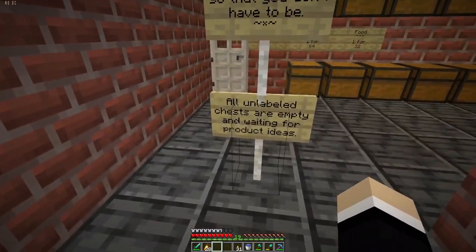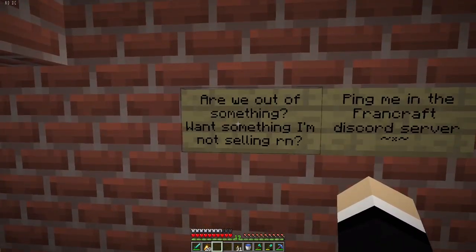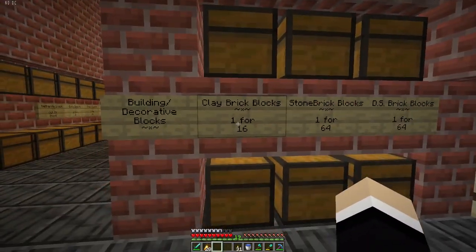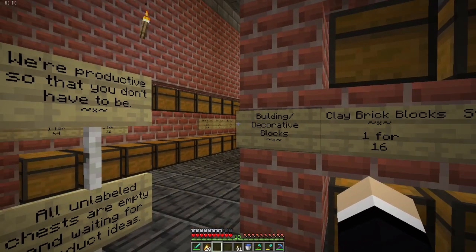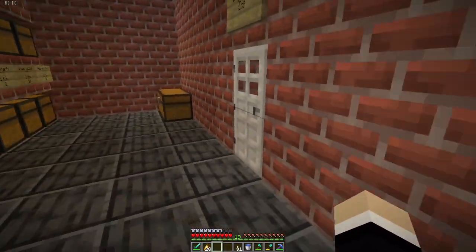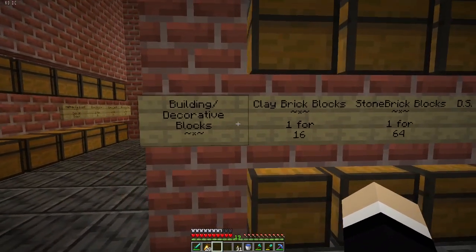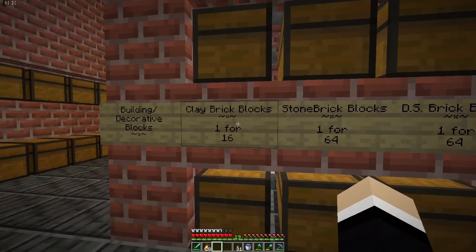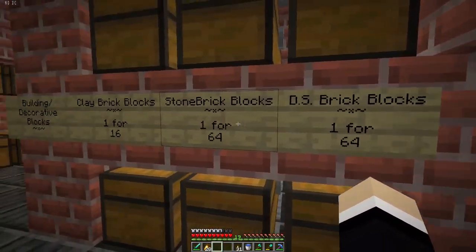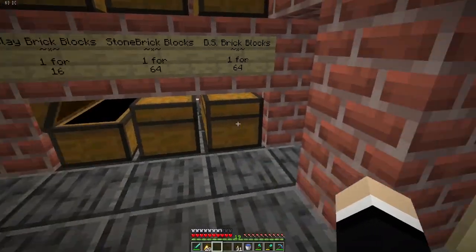The symbol of the store is right beneath the tagline — two tildes with an asterisk in between. You can see that in the price tags and in the employees-only signs; it's everywhere. The only sign that doesn't have it is the information sign: all unlabeled chests are empty and waiting for product ideas. We added a section where if you want something I'm not selling right now, ping me in the Fire and Craft Discord server. We have some building and decorative blocks over here. I'm going to expand on this when I have more building and decorative blocks to work with — I'm planning an entire section for like trees, different wood types, which I should probably label 'out of stock.'